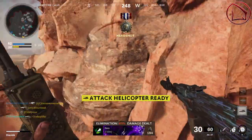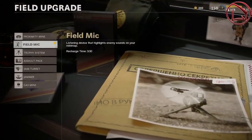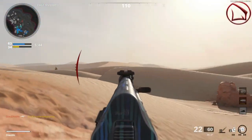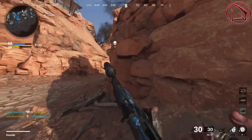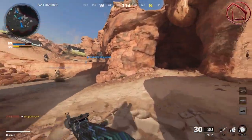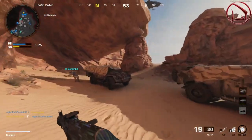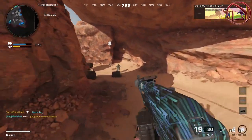For the field upgrade, use the Field Mic. It's a recording device that highlights enemy sounds within a certain radius on your mini map. It shows a red dot for any enemy that enters its proximity and gives you audio cues as well. The goal is to extract as much information from the mini map as possible to make the best decisions and chain those scorestreaks.